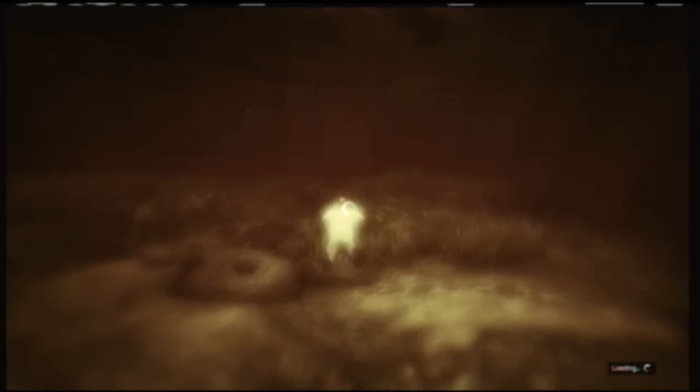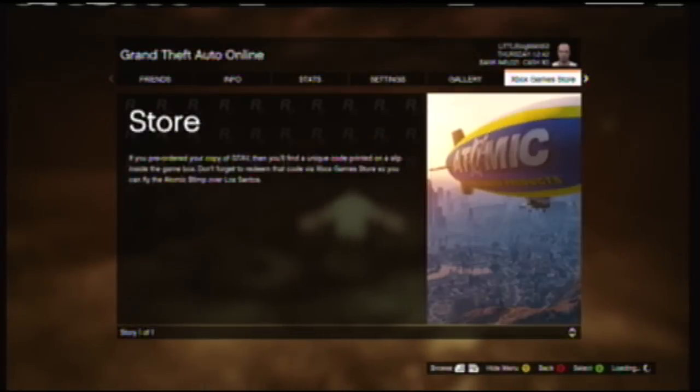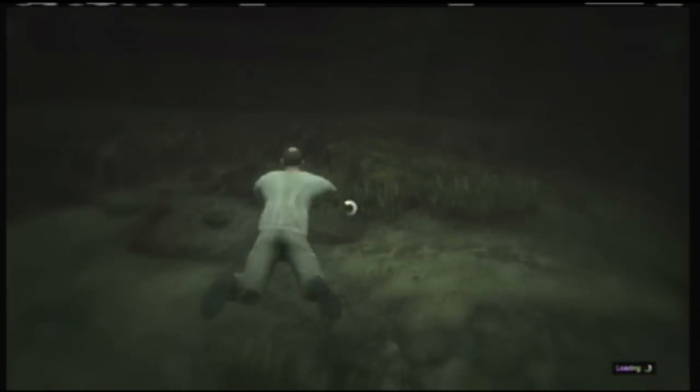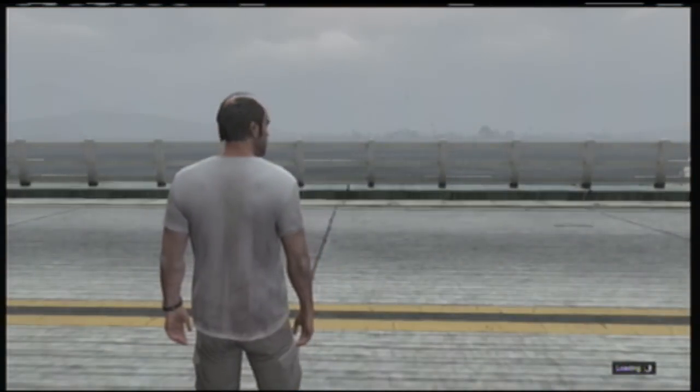To get your campaign character online, all you have to do is pause it, go back to the store, confirm that you want to go to the store, and then once you get there back out again. It's going to take you and put your campaign player into multiplayer GTA 5.